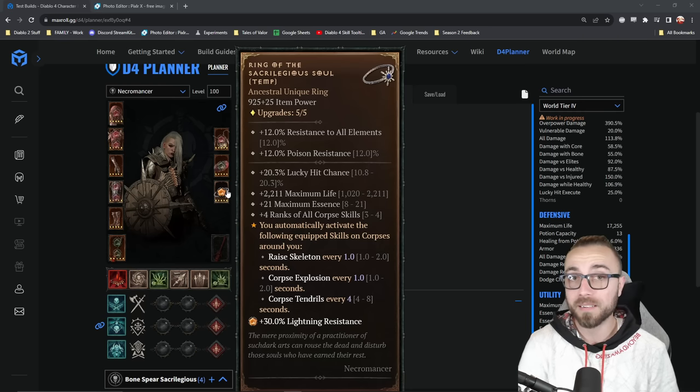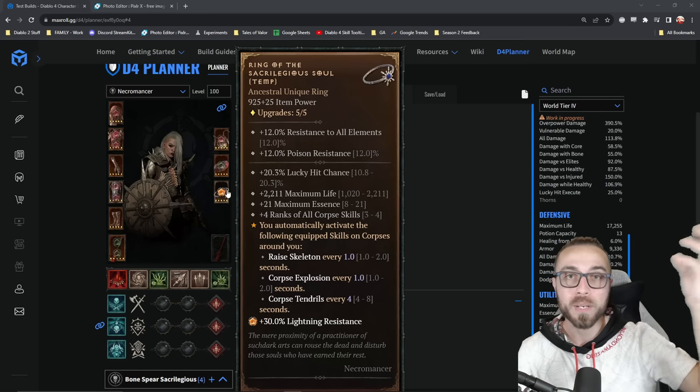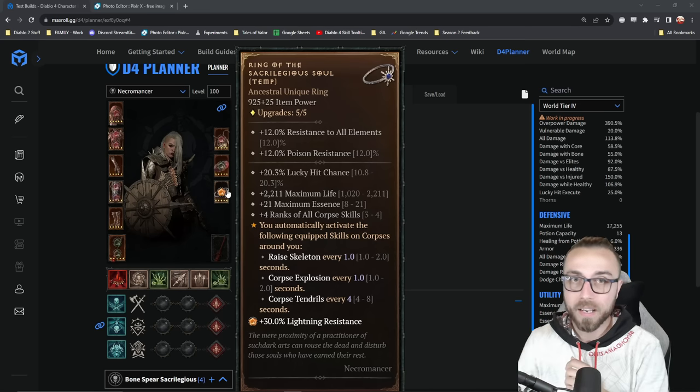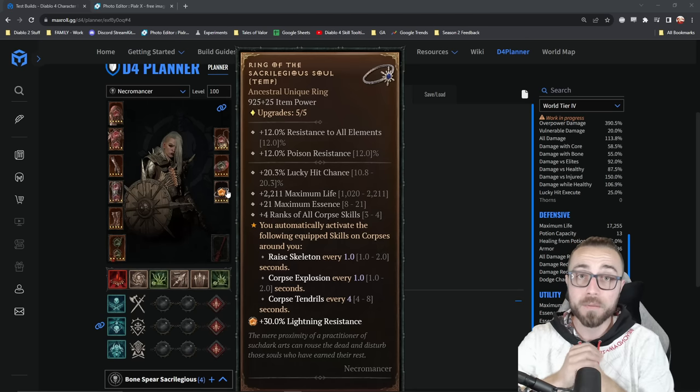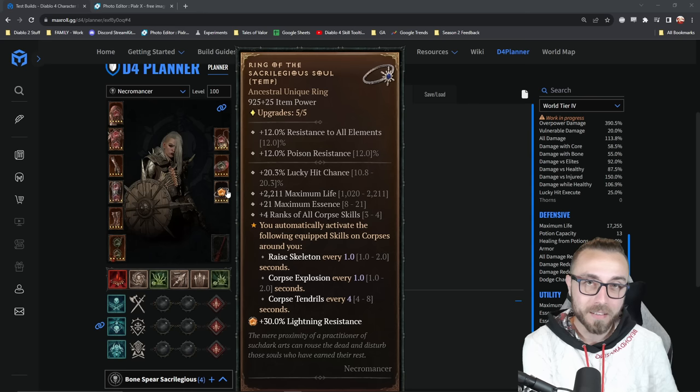Now the cool part about this is that it occurs without interrupting your own cooldowns or your own internal cooldowns. So it can cast corpse tendrils and you can cast corpse tendrils, effectively doubling your total output of corpse tendrils, effectively adding like another 33% corpse explosions depending on your attack speed, and basically meaning that you never need to manually recast your skeletons unless you're looking to buff them with the skeletal priest ability.